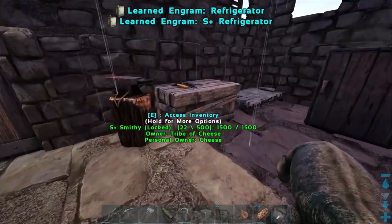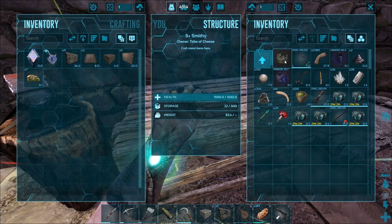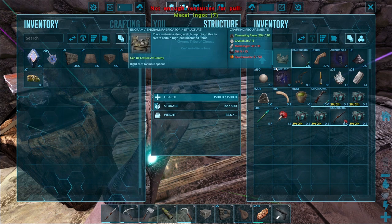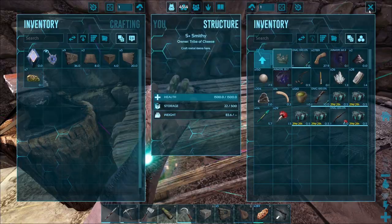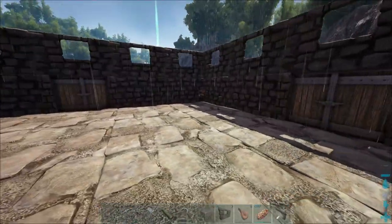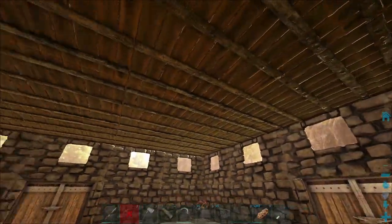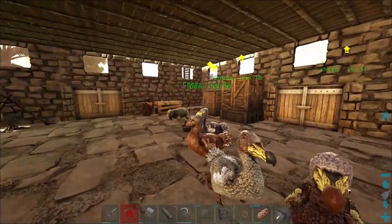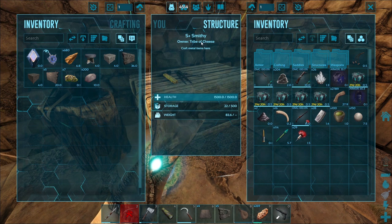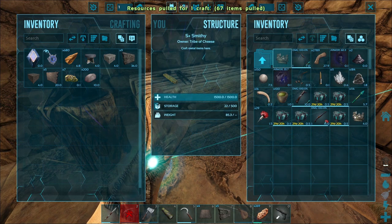In order to craft these we have to go into our smithy, go to structures, crafting, fabricator. I think we should have all the stuff we need to make it — we need metal. Oh, we're really out of metal — I have to do a metal run and I'll be right back. And we're back. I harvested up and cooked a bunch of metal. I've put the entire roof on so now we're completely roofed. Let's go back to crafting — into the S+ smithy, fabricator, pull craft, let's go. Now we have a fabricator.